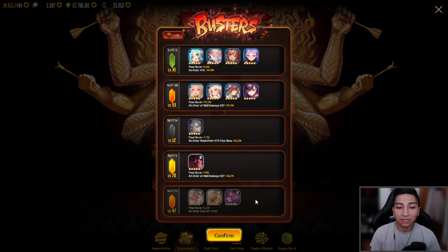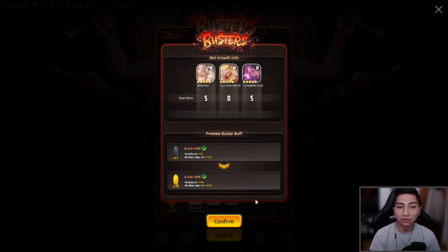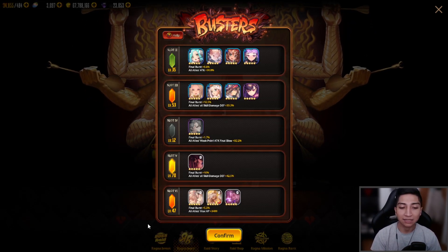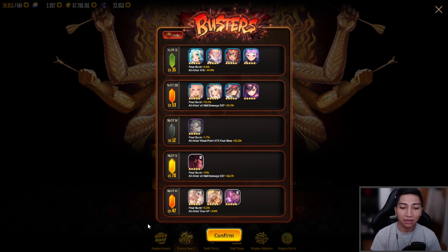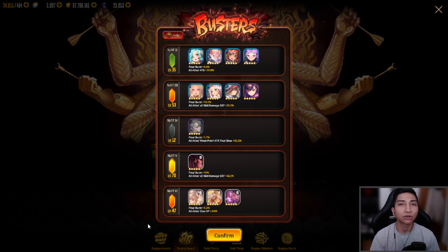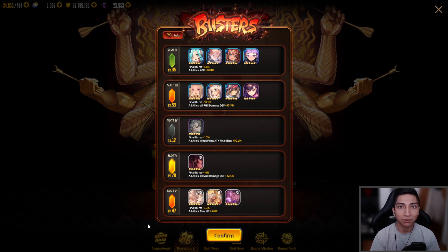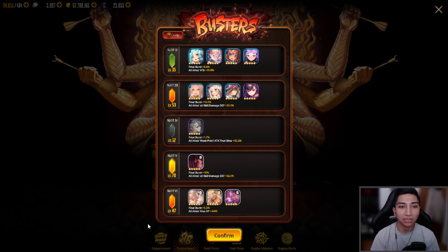For the final slot, slot 6, we have the welcome soul cartas 'Our Own World' and 'Forbidden Fruits' — two of the three at plus 5 status and 'Our Own World' at base uncap. The burster buff on the last slot is Final Burst +5.3% and all allies max HP +3400. Depending on your uncaps and soul carta investment all of these levels will differ, and ignition does scale these burster levels quite a bit.